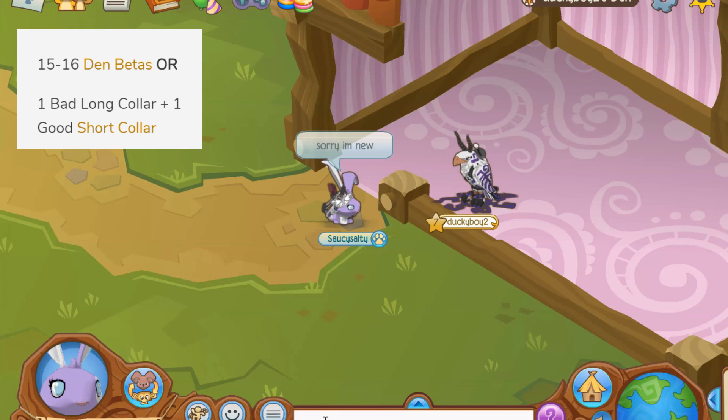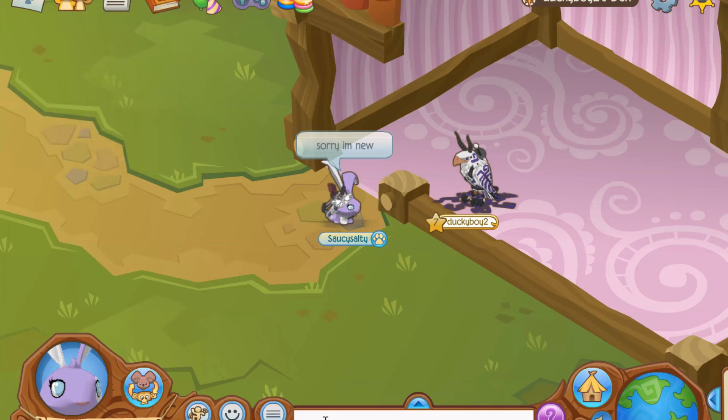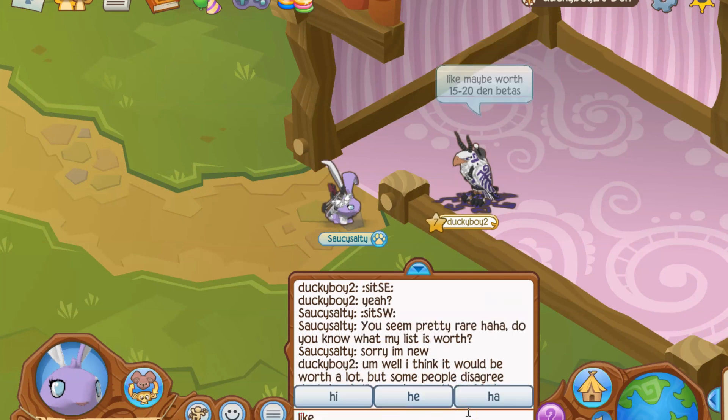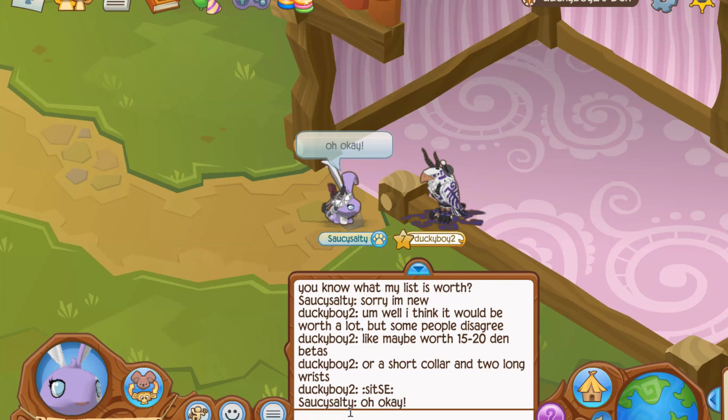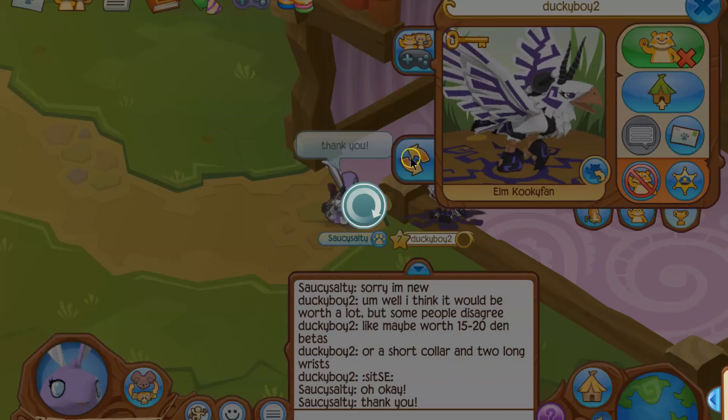While this is going on, I want to talk about the worth of pink longs. According to the AJ Worth Wiki, it is worth 15 to 16 dem betas, or one bad long collar plus one good short collar. This person's response was: 'I think it'll be worth a lot, but some people disagree — maybe worth 15 to 20 dem betas,' which is correct. It's around the 15 to 16 range, so this jammer is going to be getting a spike today.